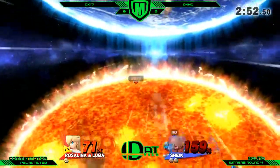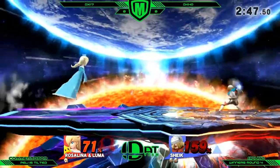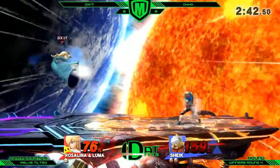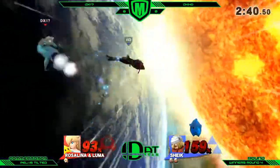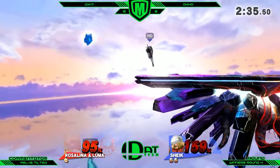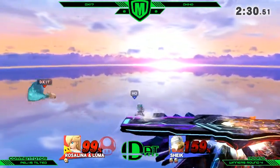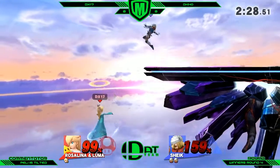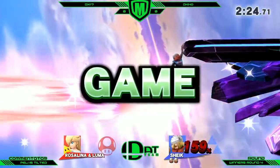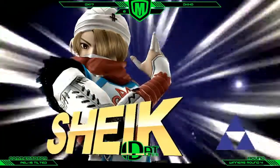DX is slowly approaching that percent where F-Tilt up-air is going to be really scary, especially with Sheik's rage. F-Tilt up-air when Sheik has rage is honestly quite scary — I wouldn't be surprised if it starts killing about now. That back-air almost killed. Sheik is a little bit underrated with rage, but generally her opponent benefits more than she does. Jackie's looking for the edgeguard — I think it was untakeable and he gets the kill. Jackie takes Game 1 — Sheik!